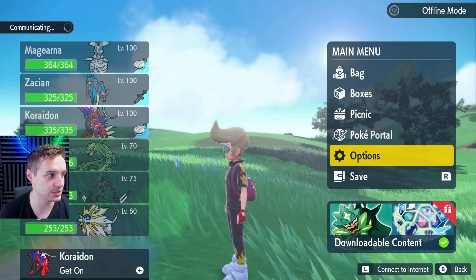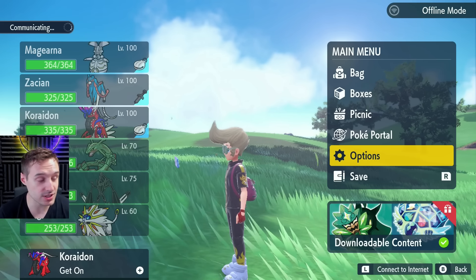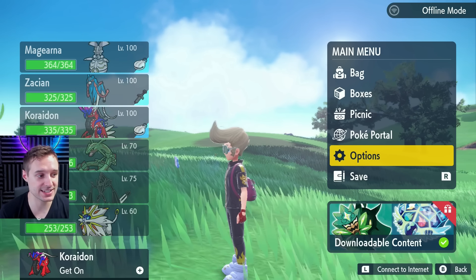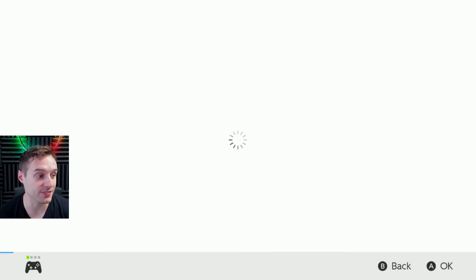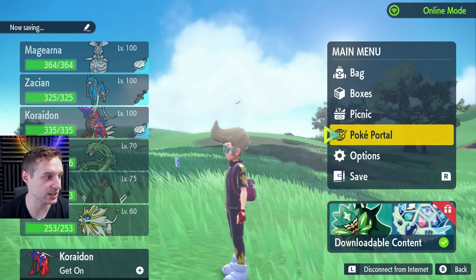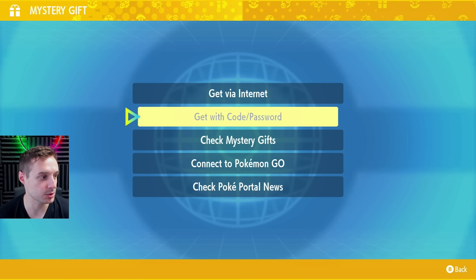You've got a lot of time on that. So let's go ahead into our game — hit X and hit L to connect online so we can do the mystery gift. Once you're online, go into PokePortal, go down to the last section which is mystery gift, and put in the code and password here.